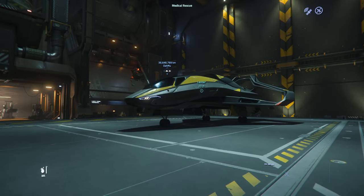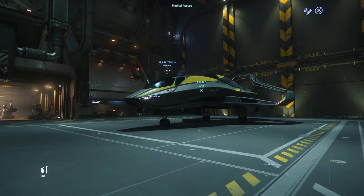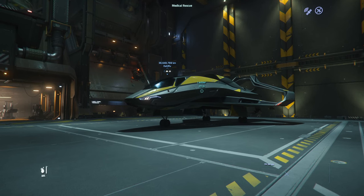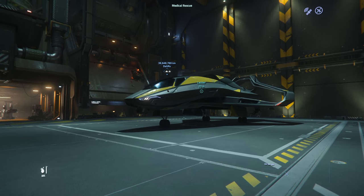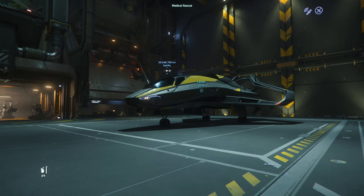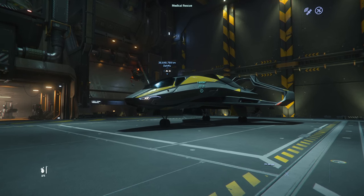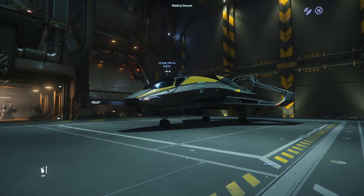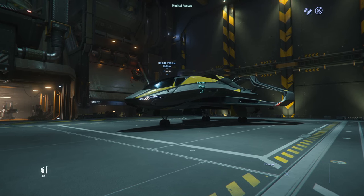What's going on guys, welcome back to the channel — Mr. Silver 2000 here. Today we are going to cover the Origin 315p. I have been waiting to do this ship for a little while because I was hoping the tractor beam stuff would have already been released. I was hoping it was going to come with 3.19, it didn't, and it looks like it may come with 3.20 but I'm not going to hold my breath for that.